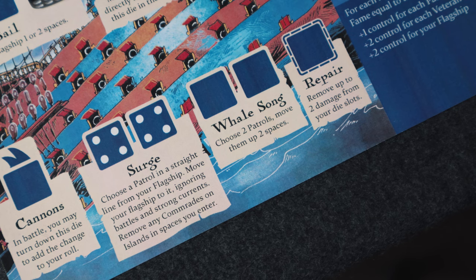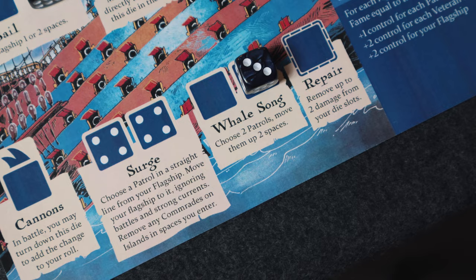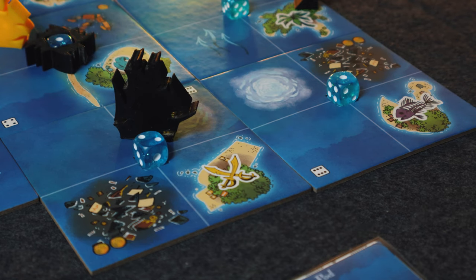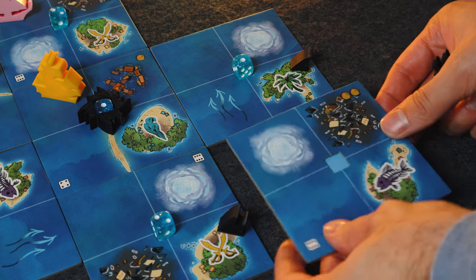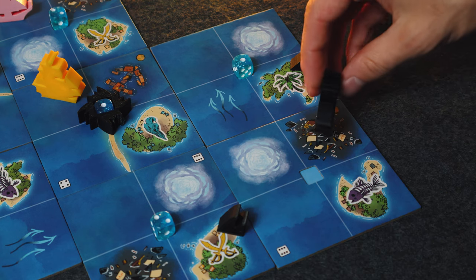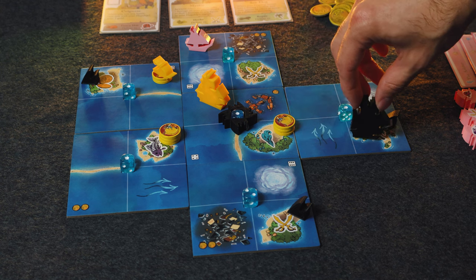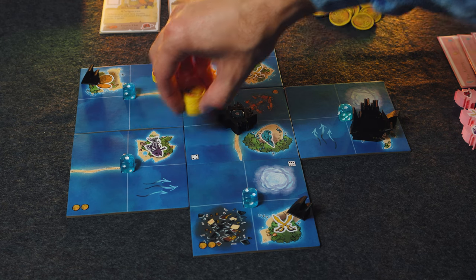To get the patrols onto the game board, you must use the Migrate action, which allows you to move the Whale Pod up to the placed die value in adjacent regions, and as you make each move you can drop patrols in the same orientation as they are on the card. To move your patrols, you can use the Whale Song action, which moves two patrols two spaces each — similar to the Bluefin Squadron's order action. The Surge action allows you to move your flagship in a straight line towards any patrol, removing all comrades on any island it passes. The Blackfish Brigade is really playing a puzzling game of getting out their patrols strategically and lining them up so your flagship can surge across the map wiping out comrades.